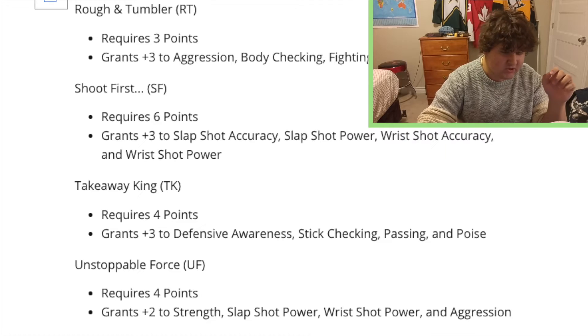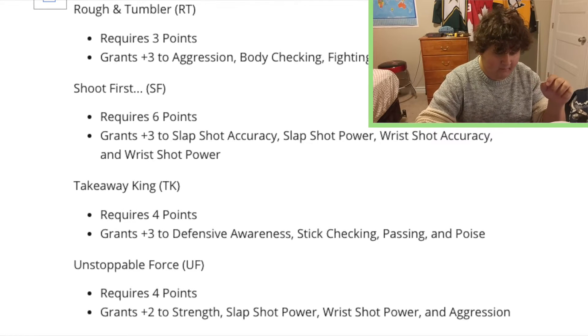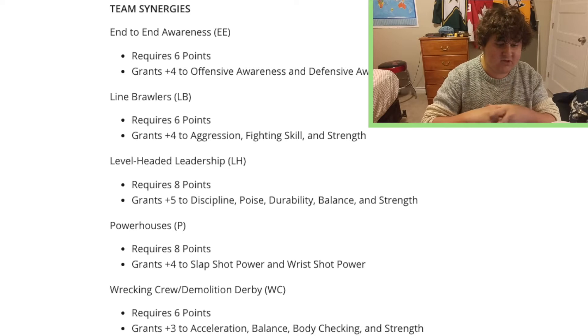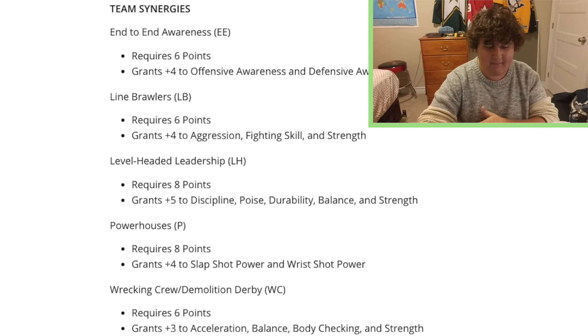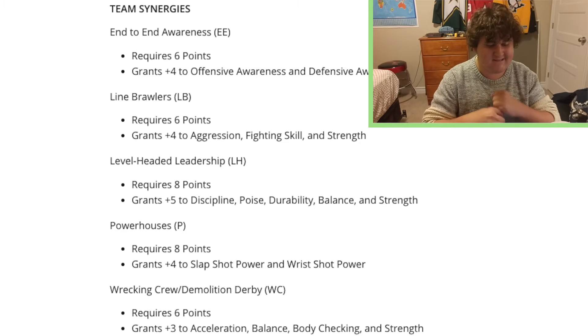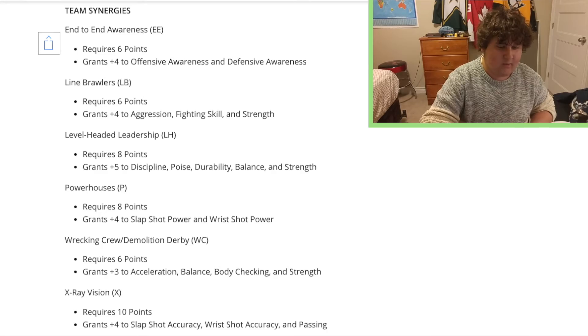Some of the synergies here include: 200-foot player, breakaway boss, hold the blue line, clean checker, call the shot, defensive sentiment, immovable object, puck hog, rough and tumbler, shoot first, take away king, and unstoppable. Moving on to the team synergies, there's end-to-end awareness, line brawlers, level-headed leadership, powerhouses, wrecking crew, demolition derby, acceleration, balance, body checking, and strength — any player with that synergy is going to be a beast — and also X-ray vision.